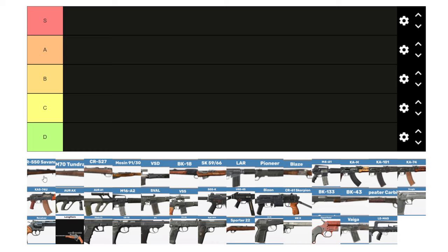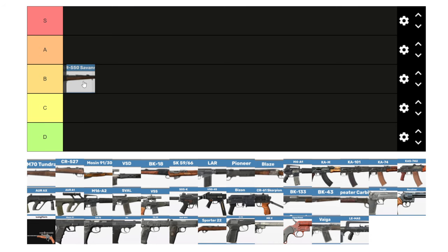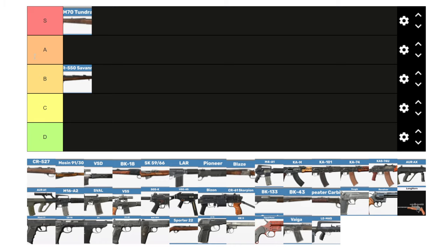Let's start off with the CR550 Savannah — I give it a B tier. It shoots great .308 rounds and takes good scopes, but it's hard to find magazines for it. It's a good weapon, but by this time in my run I'd rather have a Tundra. The M70 Tundra is definitely an S tier weapon for me. It shoots great .308 rounds, takes good scopes, and has higher accuracy and less recoil than the Savannah.